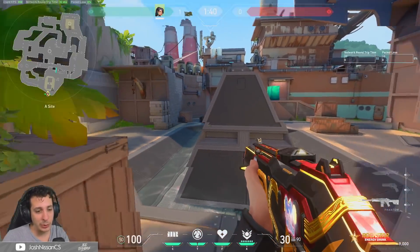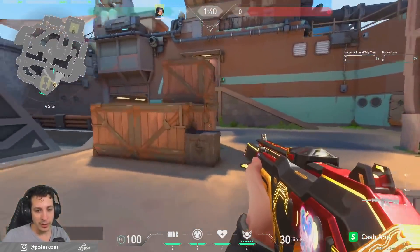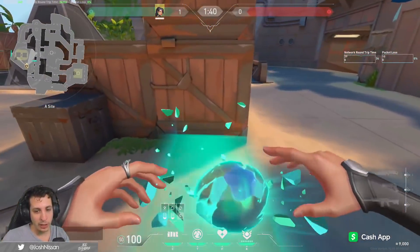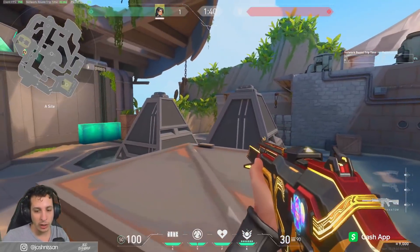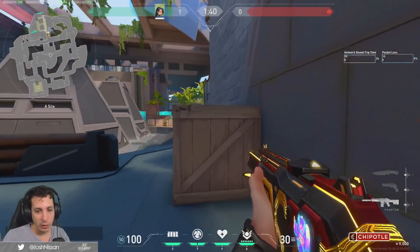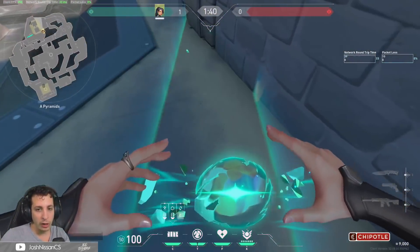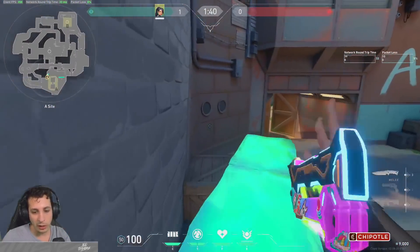I could probably make 50 sage walls right now. Here's two: here's a sage wall for one angle, and if you want a sage wall here for another angle, you can use this as a headshot angle and kill them as they're crossing the pyramids. And if you want another sage wall angle over here, you can angle it like this and peek over the strat box to get a nice headshot angle and get away.